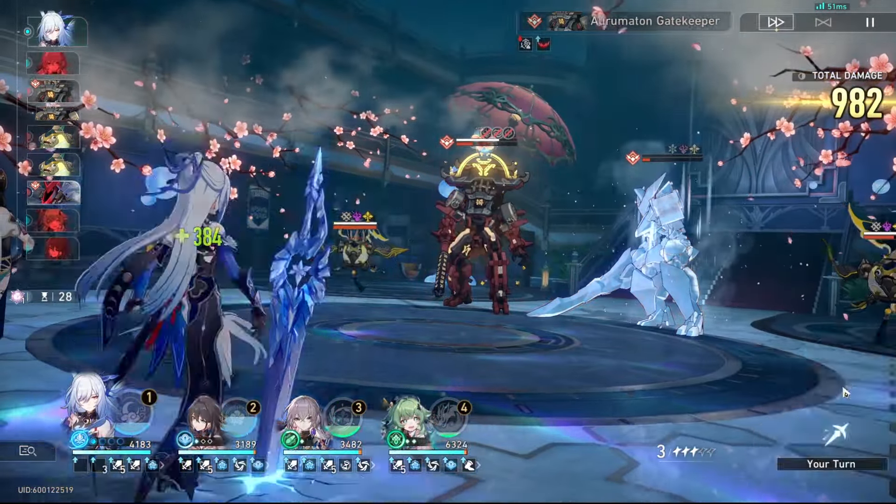I would say the biggest loser after the release of Sparkle is going to be Tingyun. Tingyun gives energy which is very nice for damage dealers, but if you're getting an additional turn you're already generating energy and dealing more damage, and Sparkle gives further damage buffs way stronger than Tingyun's — which means your damage dealer is going to deal even more damage even if they have less uptime on their ultimates. The only character that may not hold true for is Dan Heng IL, but it depends on the amount of investment and Eidolons you have on him.